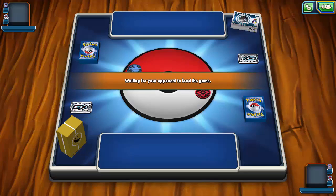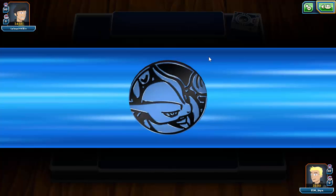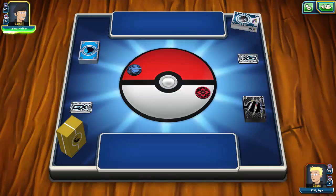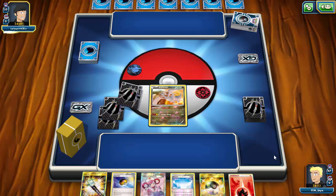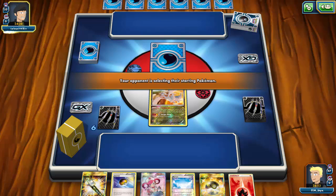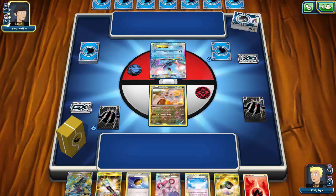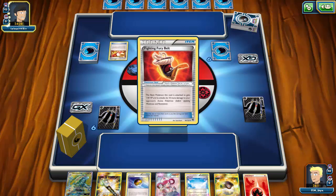Alright, we found a match against what looks like a regular water deck. We do lose the coin flip so we won't go first, which is unfortunate since this deck really likes going first. My opponent is still running Trainer's Mail - that's a bold move. In this current format I've completely forgone Trainer's Mail because that's an extra 80 damage Garbodor can get on you. My opponent starts Manaphy and I have a combination of cards that could potentially lead to something.